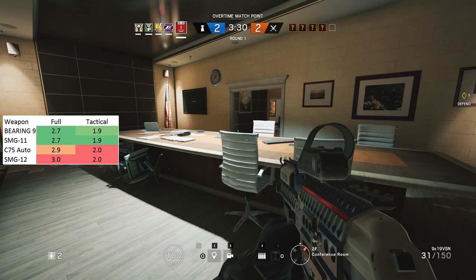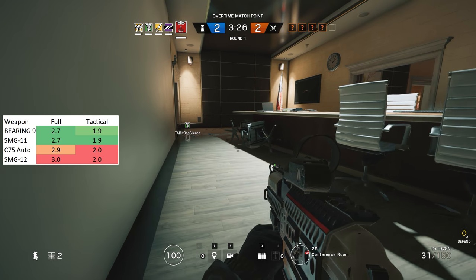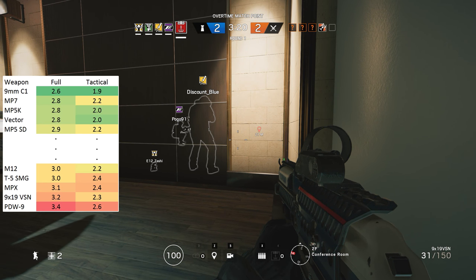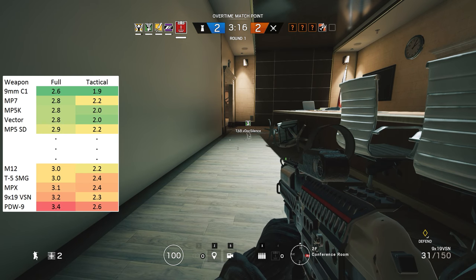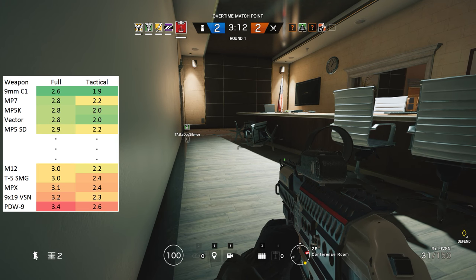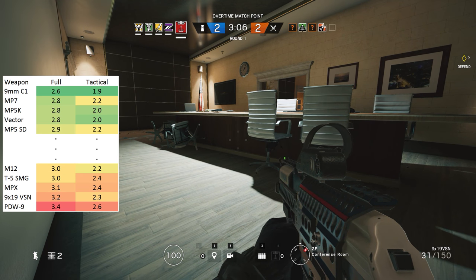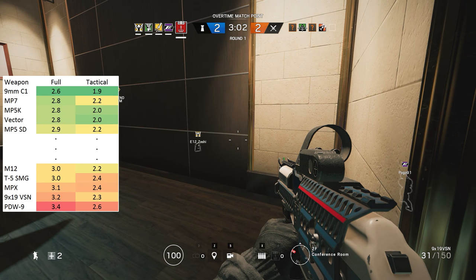I covered all of the machine pistols in a recent video so just as a reminder, they are all pretty similar but the SMG-12 is definitely the slowest, at least in terms of the full reload. Almost all SMGs reload from empty in 2.8, 2.9 or 3 seconds, with the exception of Frost's 9mm C1, Valkyrie's MPX, the Spetsnaz 9x19 VSN, and the only attacker SMG in the game so far, Jackal's PDW-9 at 3.4 seconds.